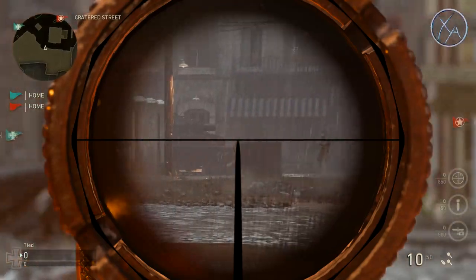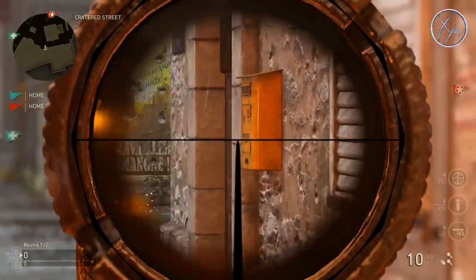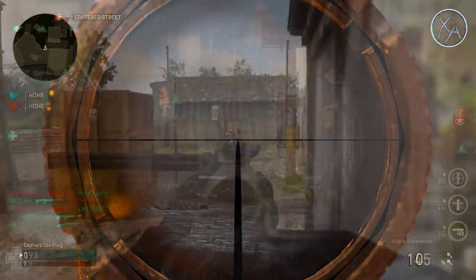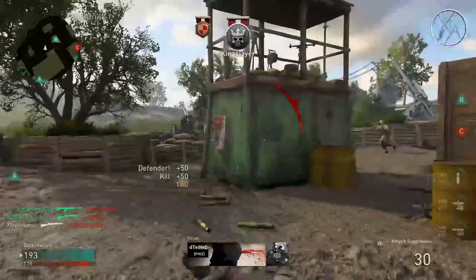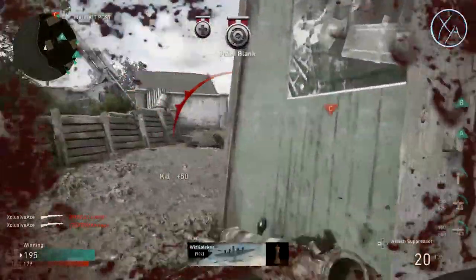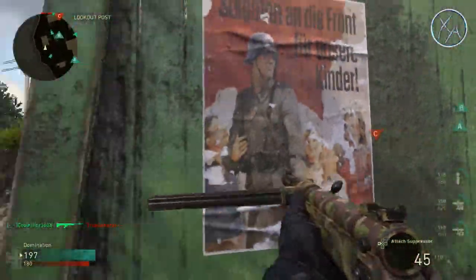Now that we have that out of the way, when aiming down sight we always get aim assist with the Lee Enfield as well as the Carbine — and by always I mean literally all the time, at least within the ranges we have in this game. It appears their aim assist range is either infinite or just such a long distance that you'll never find a line of sight long enough to get outside of that aim assist range.